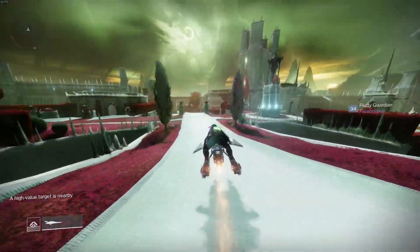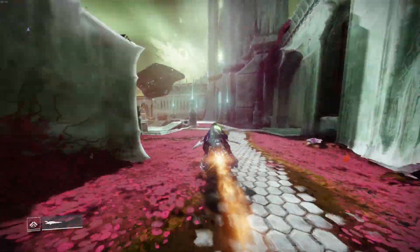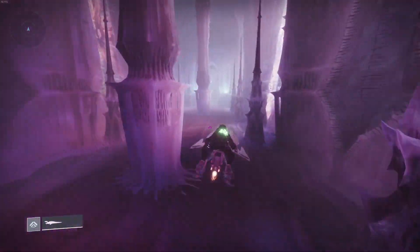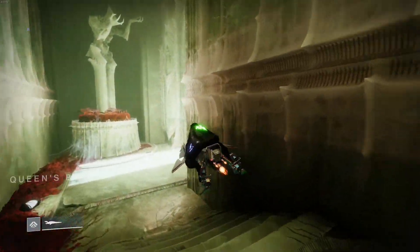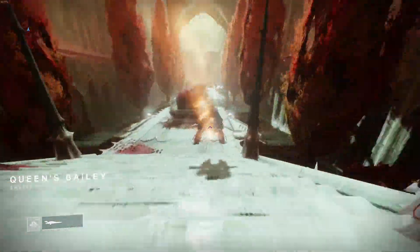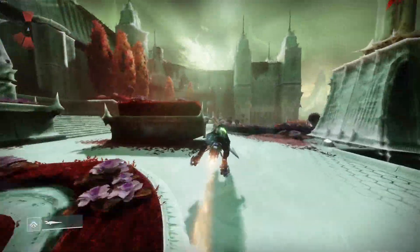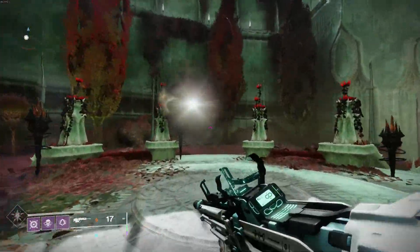We go past that, over here towards this hive tomb ship, and we're going to go inside this little building. This is where you spawned at during the beginning of the campaign when you first entered the Throne World. Queens Bailey — that's where we're going. You're going to have a gun that's primary; you're not going to want to have two specials on for this. You could use a heavy machine gun as well — I would recommend it.